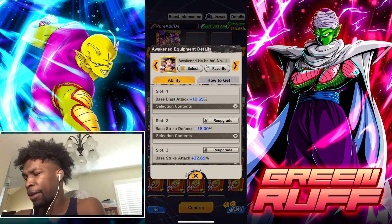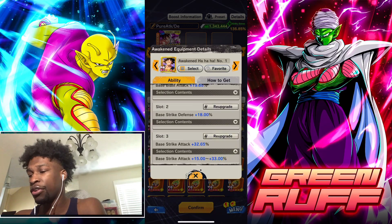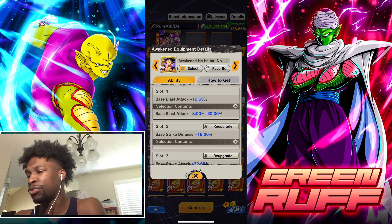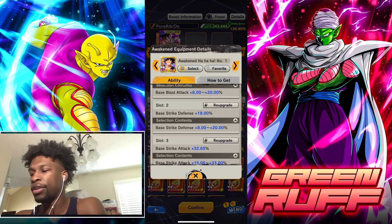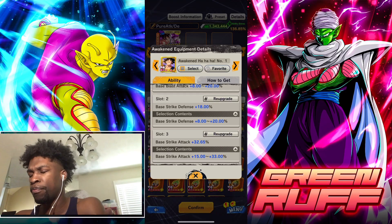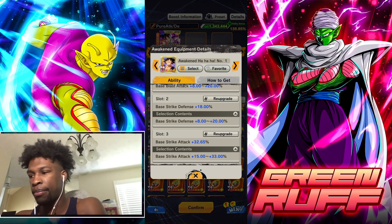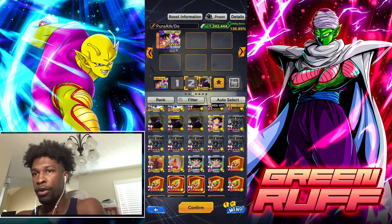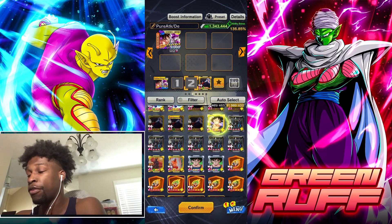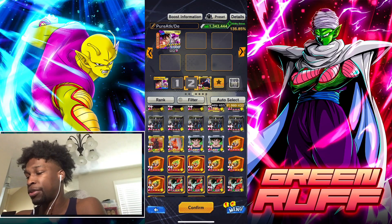Next is this equipment called 'Ha Ha,' which goes up to 33 base strike attack, up to 20 blast attack, and up to 20 strike defense. You can't go wrong with this — it's probably one of their most optimal equipment pieces. You get a high base strike attack number at 33, some blast attack, and if you want to rock a balanced setup you can definitely use this equipment.